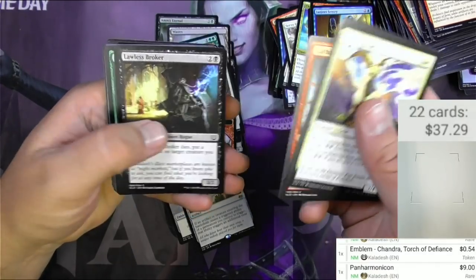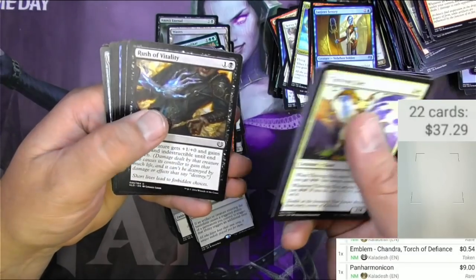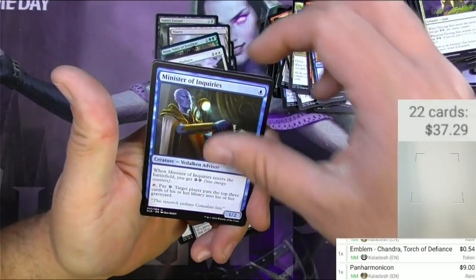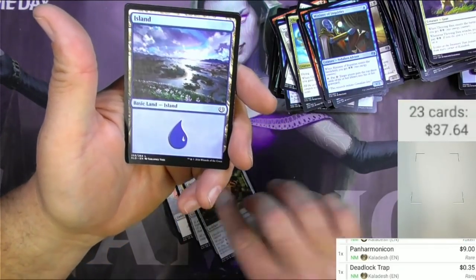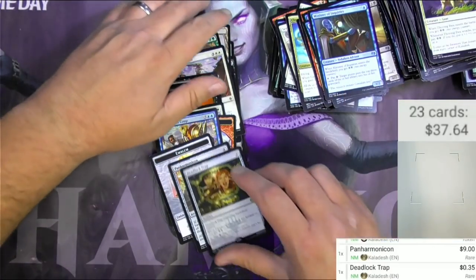Cathartic Reunion, Appetite for the Unnatural, Shrewd Negotiation, Oval Chase, Daredevil, Minister of Inquiries, Deadlock Trap — that's our last rare here, it's nothing much — and a servo. So that was that, a nice little stack here.